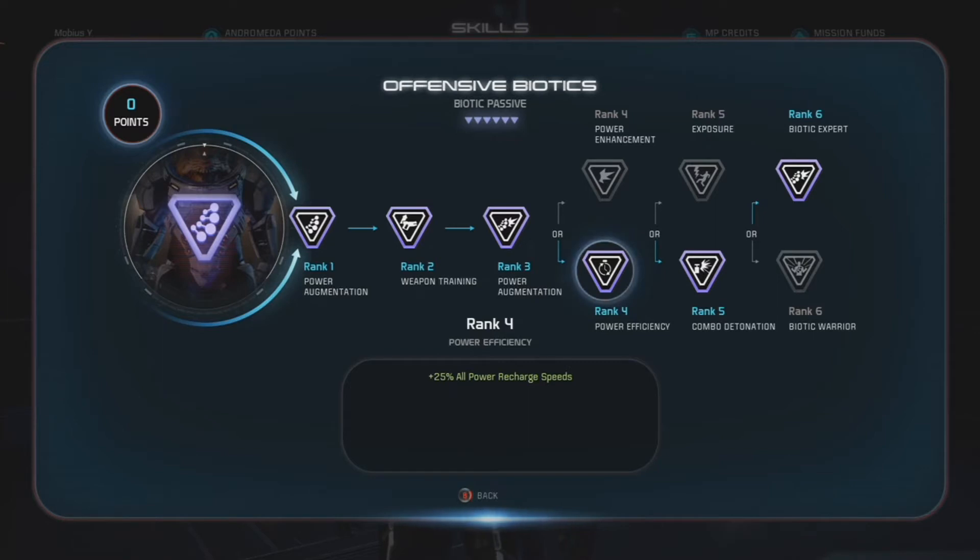This reduces your Singularity quite a bit and reduces your Shockwave by a bit as well. At rank 5, Combo Detonation — this is kind of your main source of damage here, so you want to maximize it as much as possible. Plus 50% all combo damage, plus 30% all combo radiuses.